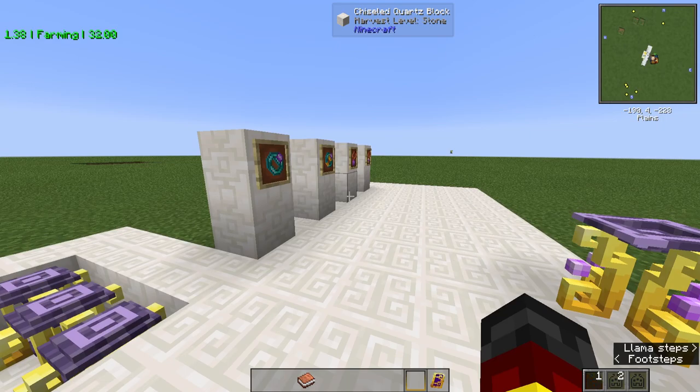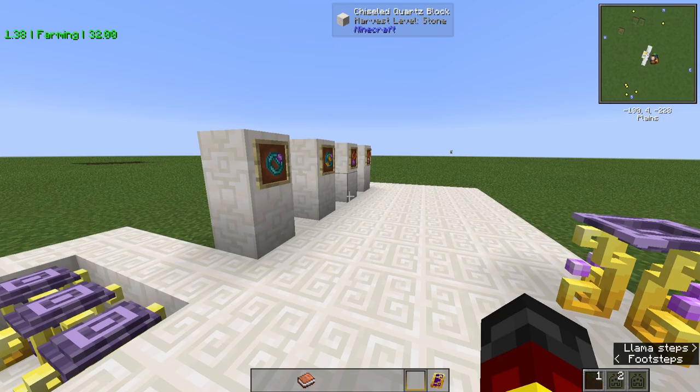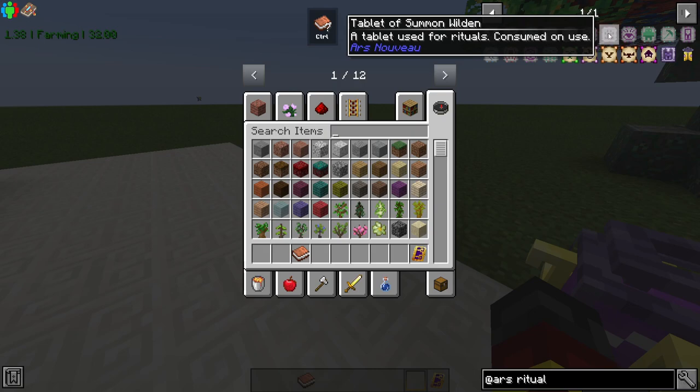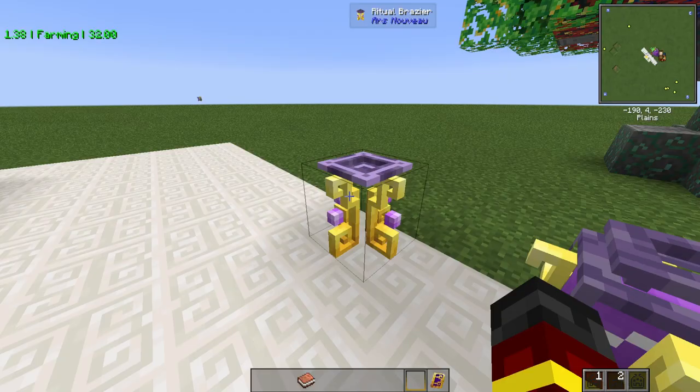After that, you have Ritual Braziers. You can make a lot of different rituals with this thing — just search 'ritual' and you'll be fine. The Wilden Tribute item is gotten from the Wilden Boss Summon via the Tablet of Summon Wilden. It's a bit complex — you'll have to look into the Worn Notebook for how it works properly. Be careful, it's very strong and it's got like four or five phases.